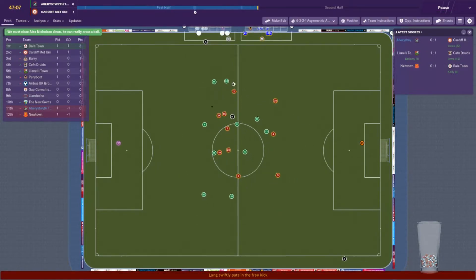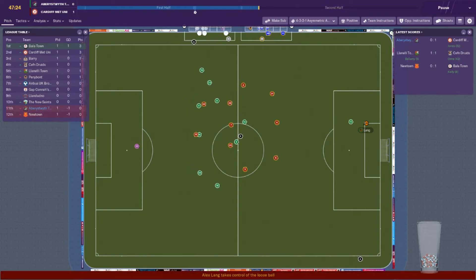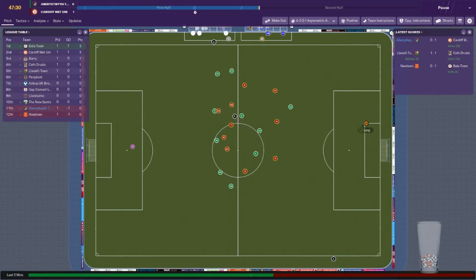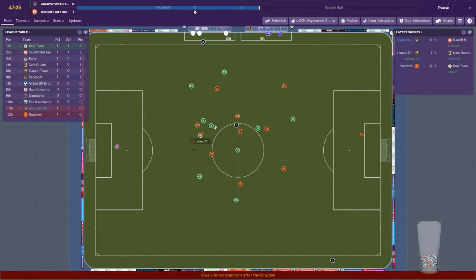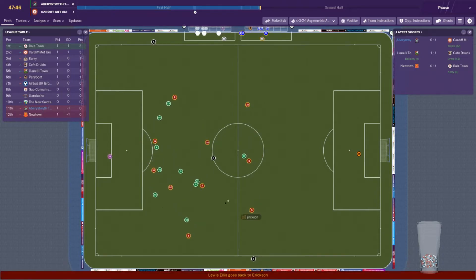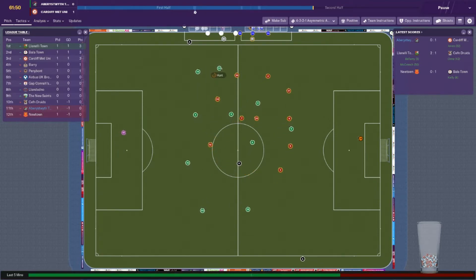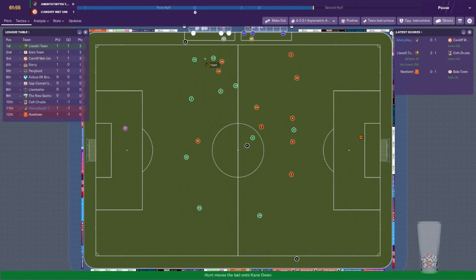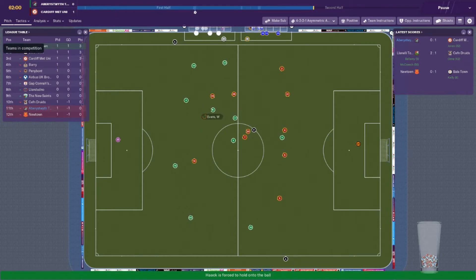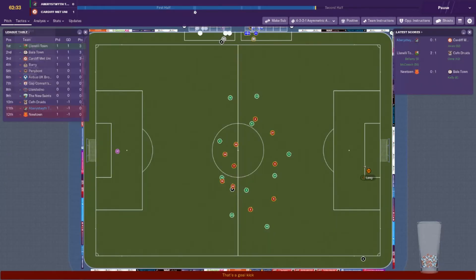Lang with the goal kick. Owen gets hold of it — keeps it in play, but that was terrible. Lang on the ball, picks it up, plays it forward. Schoenstrasse gets it — denied by the keeper. We are not doing as well as I thought we would be today. Lang plays it forward, Hunt gets to this — Owen, Hunt, Owen again, Hack, Evans, Hack. Can we do something? Jorif gets to this — web for goal, side netting. Okay — that's a good sign that we're actually pushing.